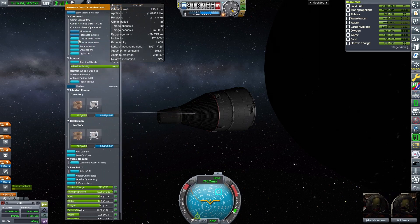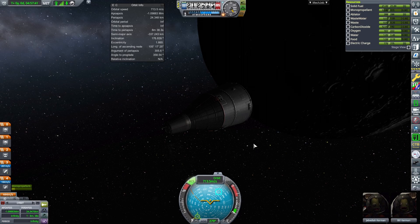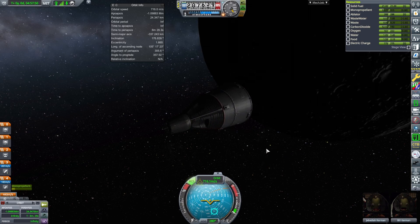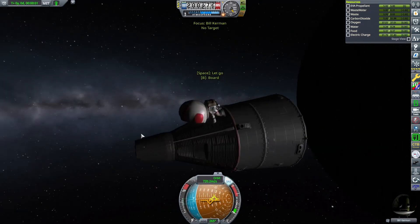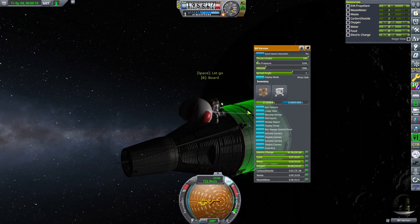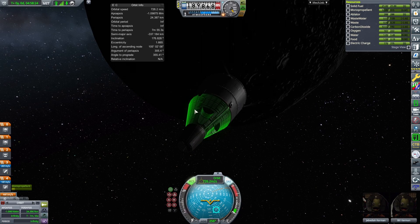Go to crew report and click that. In a career save it would have science values, but just keep the results. One thing I recommend doing as soon as you can is an EVA — Extra Vehicular Activity. Click 'Go EVA' and your Kerbal goes outside the spacecraft. They can do an EVA report, you can keep the experiment, and you'll see 'EVA report while high over the Mun added to the command pod.' We now have two science experiments completed.